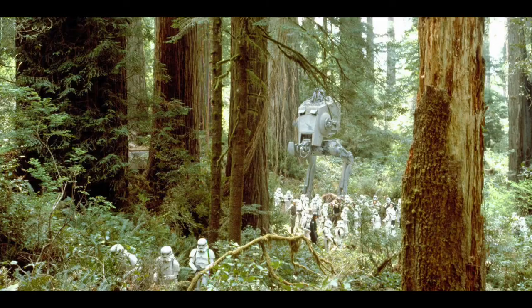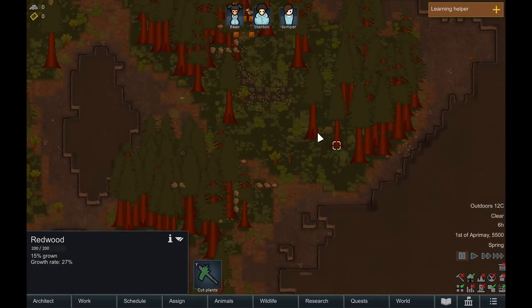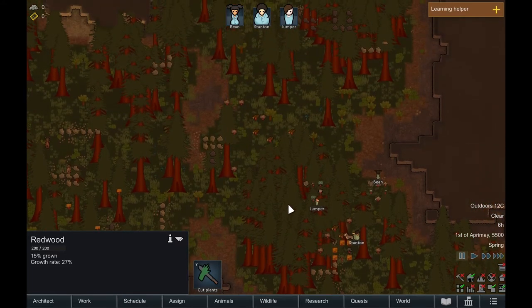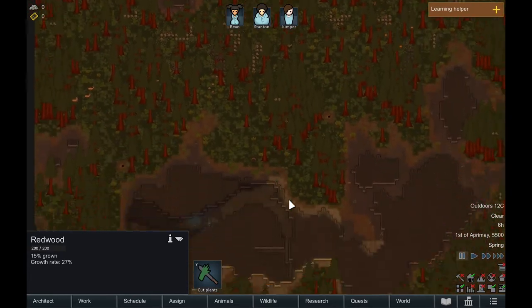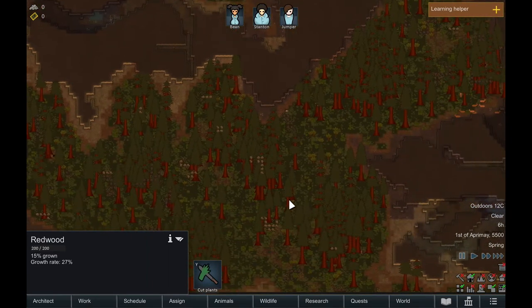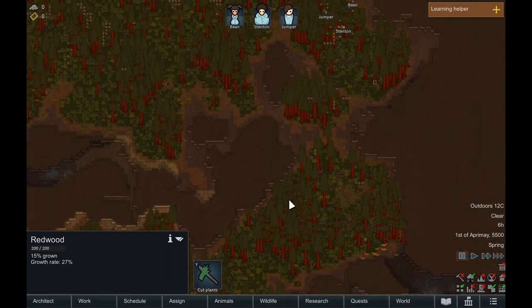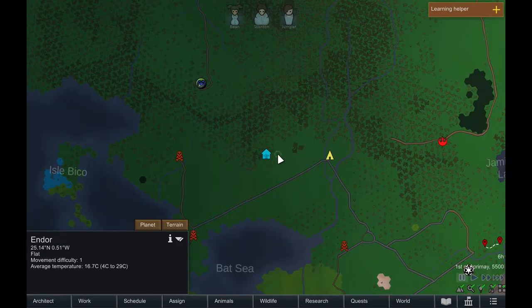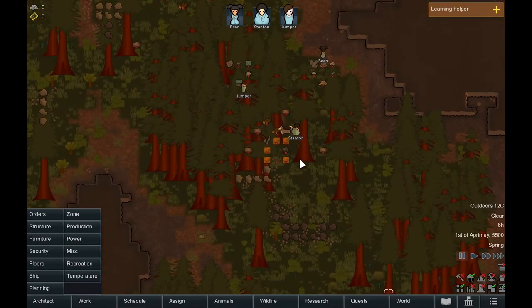Okay guys, this is Endor. First impression just landing on the map: the trees again on this map would be a little bit annoying to play with — not as bad as Kashyyyk, but certainly a bit pesky to deal with. This is the biome that replaces the temperate forest, everyone's kind of beginner map. The temperate forest is fairly manageable when it comes to diseases, growing periods, and temperature — all fairly manageable. The trees are probably the biggest con to this map.